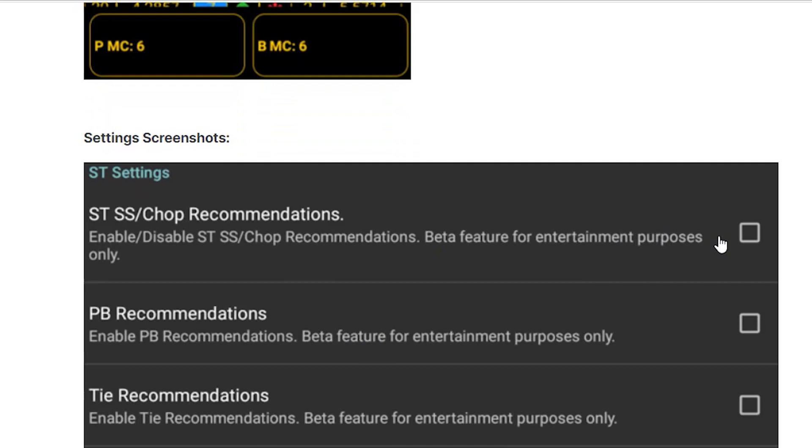Here are the settings screenshots. You can see you can uncheck them here — they're unchecked by default. A lot of folks like the player-banker recommendations because it's easy. It sums up the statistics from the last couple of hands and gives you an intelligent recommendation.